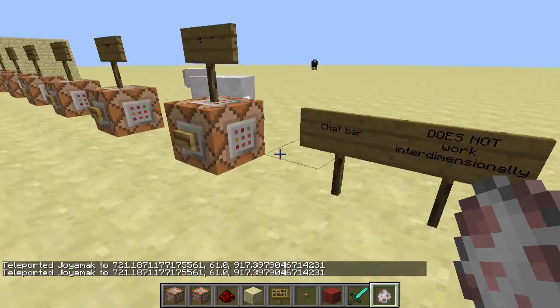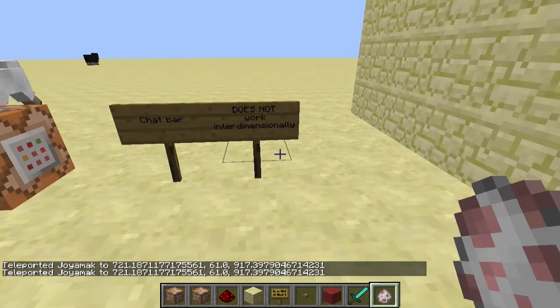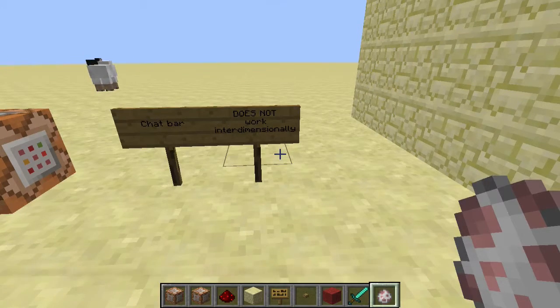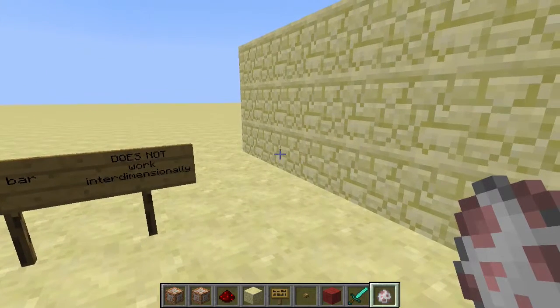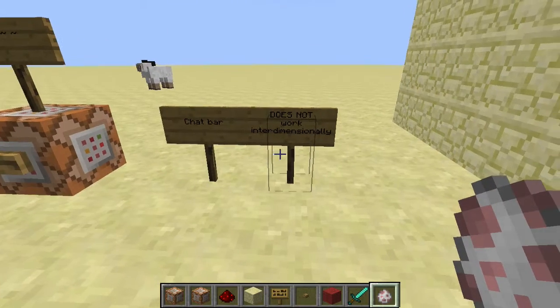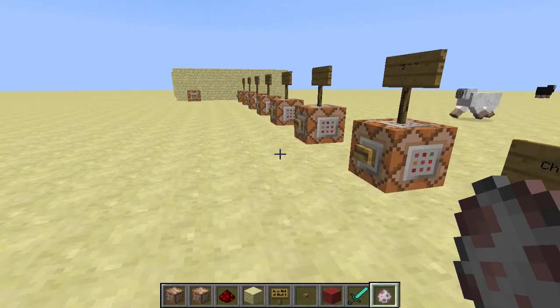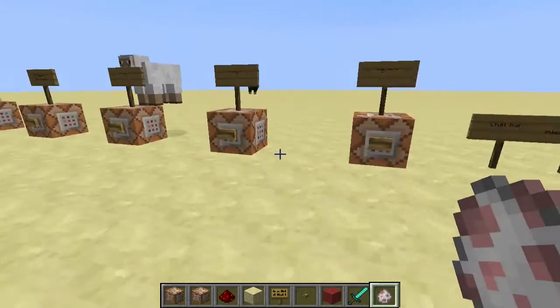Lastly, the /tp command does not work interdimensionally. You can't teleport someone who's in the Nether or the End — it has to be inside the same dimension. If you're in the overworld, you can only teleport to the overworld. That wraps it up for today's video! I hope you guys enjoyed it — if you did, please like the video, subscribe, and check out my Facebook page.